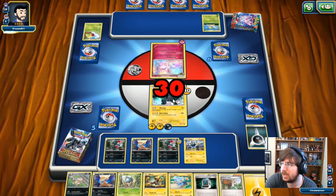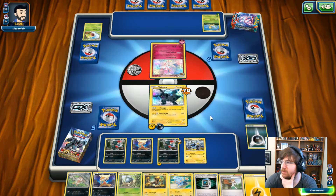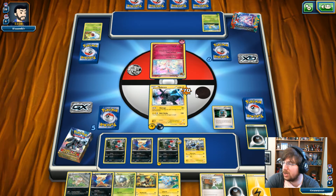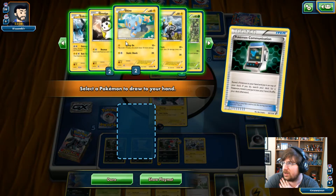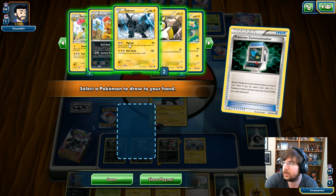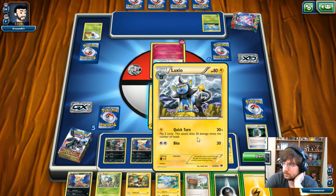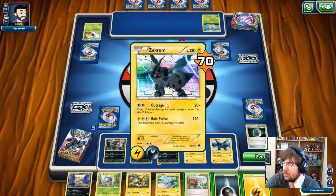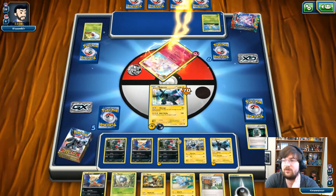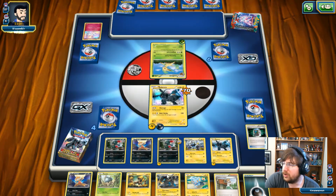I will go for Bolt Strike which will take... wait, I can just go for Outrage — I don't need Bolt Strike. Let's Pokemon Communicate and figure out what I need. Luxray's not here — why is every good plan foiled? Okay, let's get the Zekrom so we have another one on the field. Now I do 90 with Outrage — I can attach this to my other Zekrom and get it set up. Outrage is going to do 90 damage, which is enough to knock out Sylveon without needing the extra energy. Which is beautiful. Can we get that Luxray? We got the Luxray! I can fully set up that Stage 2.